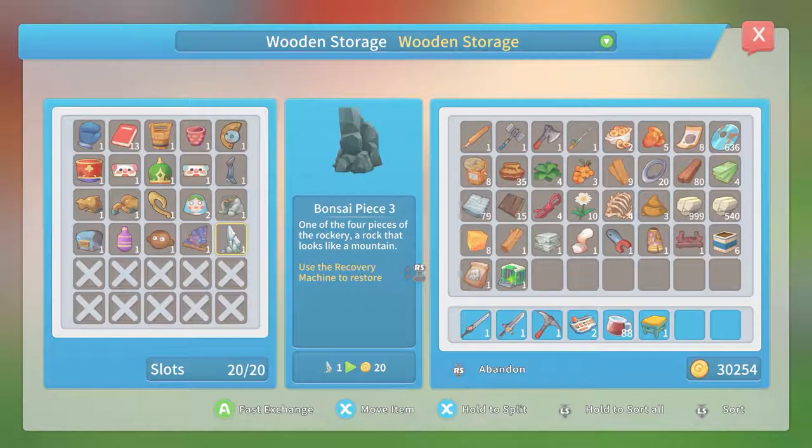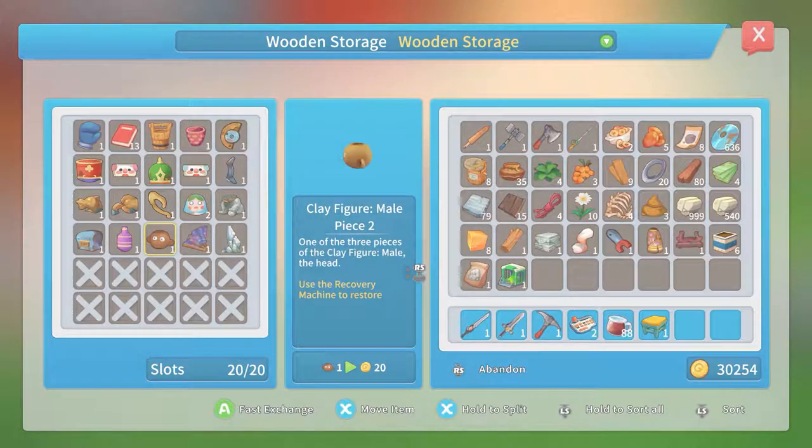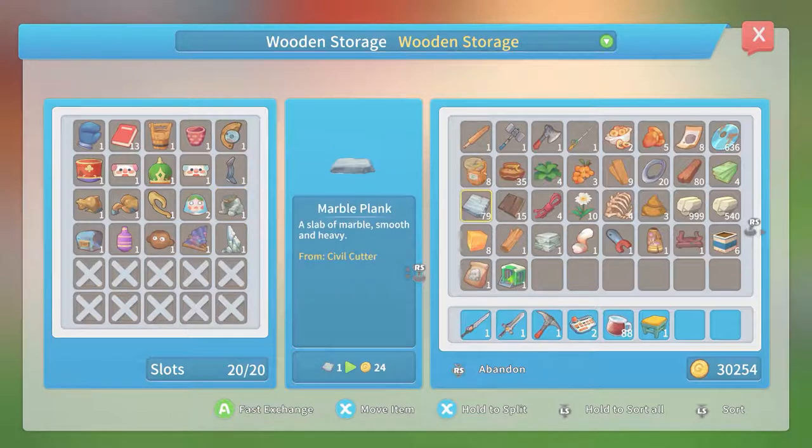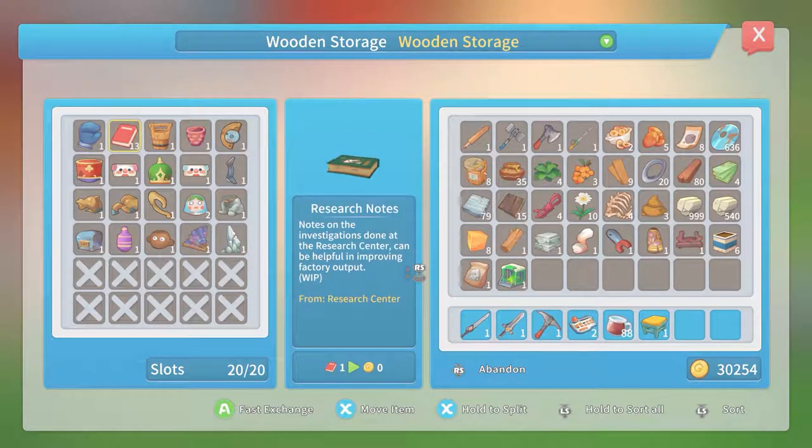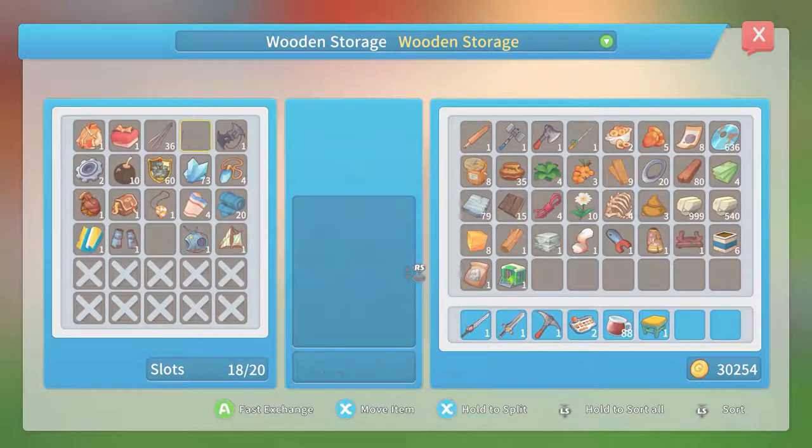Fan model piece. Bonsai piece. Clay figure male two, female one. AI model piece four, then AI model piece three. These are really all just like sets of stuff, isn't it? Not doing as much good.